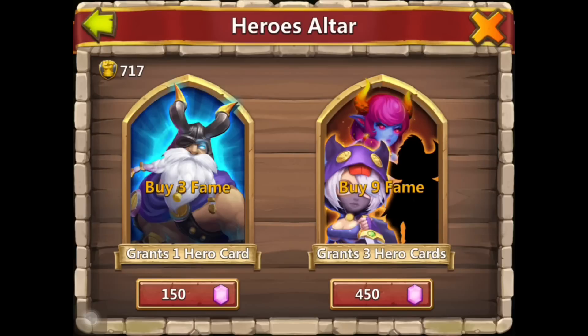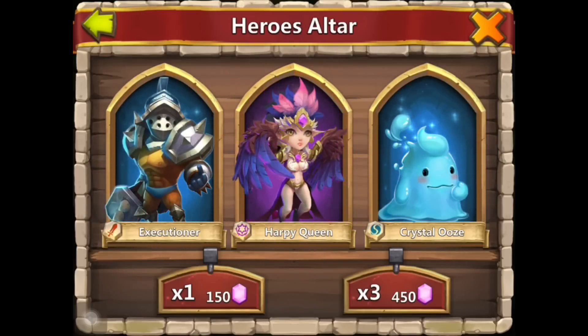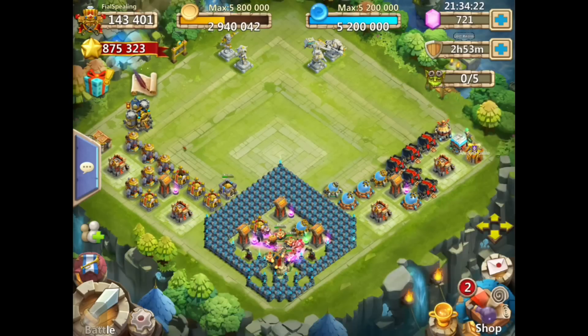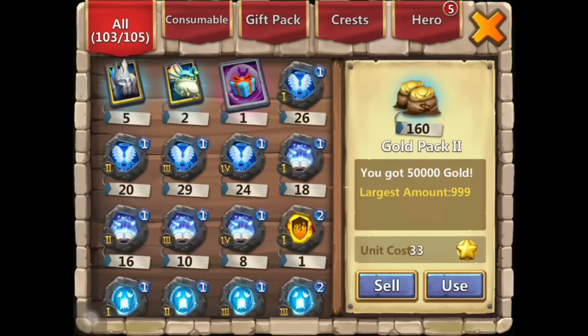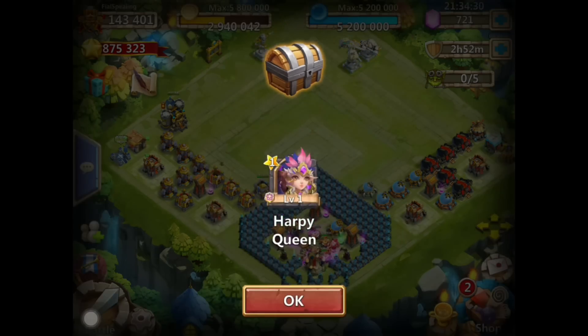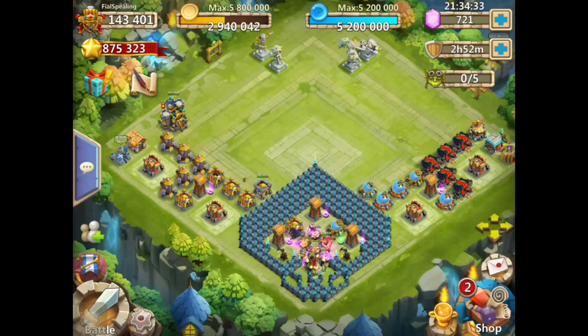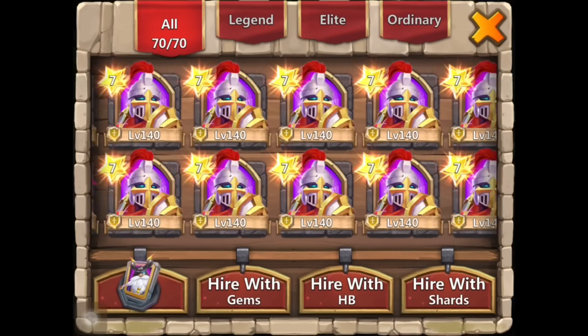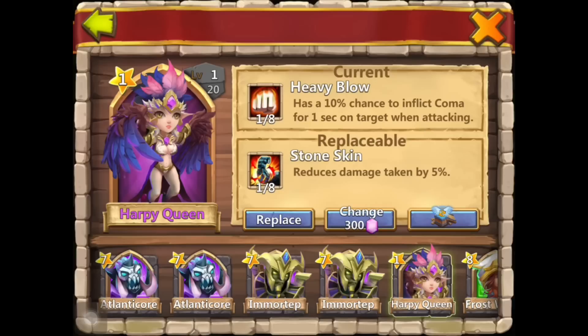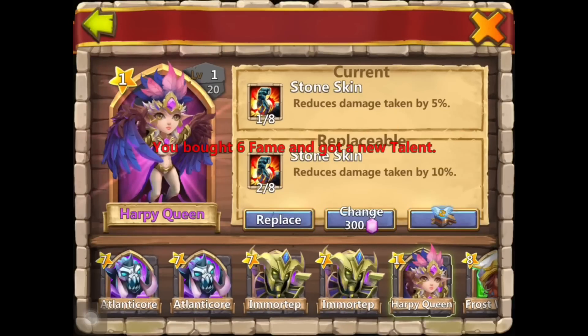Please give me something good - oh my god, we just got a harpy queen! No freaking way! I'm gonna open her right now! Oh my god, we got a harpy queen! No way - I've been trying to get her on my own account and I just got a freaking harpy queen! He's gonna be so happy, he's gonna love me. Let's look at her!